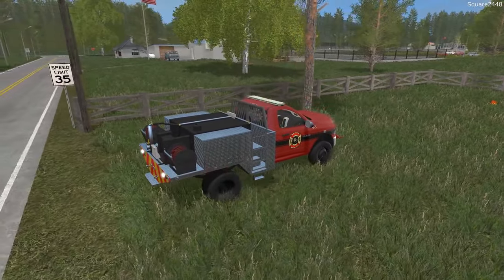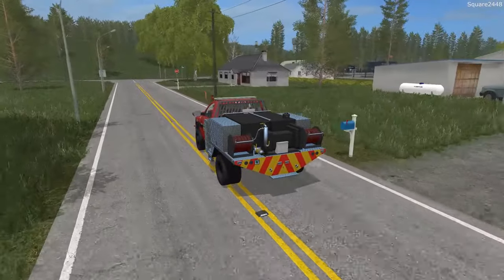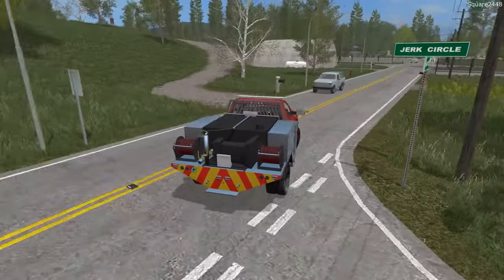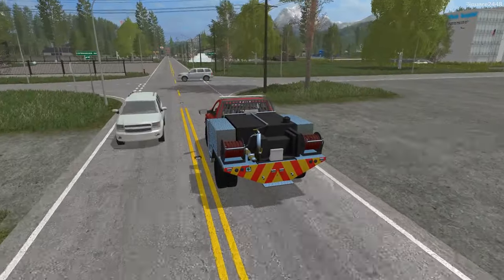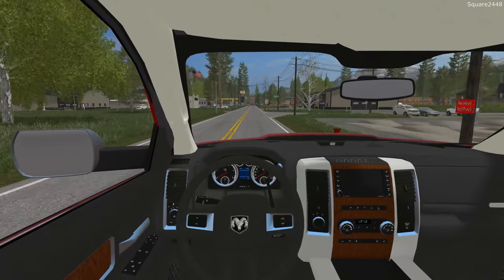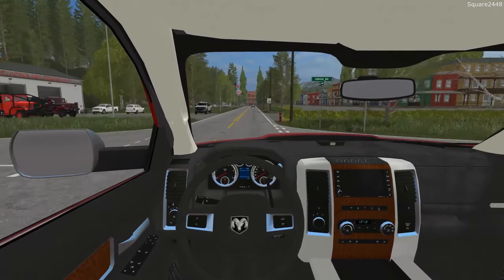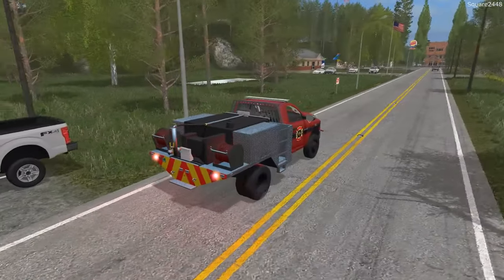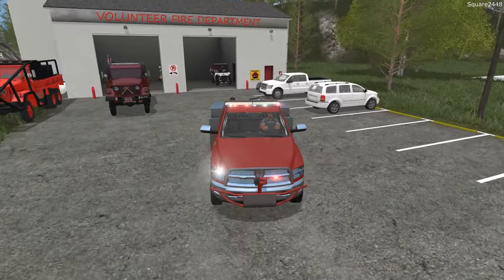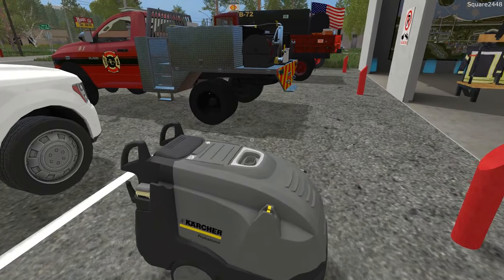Now we'll get this truck washed and then head over to the main station — that station has been pretty busy so we'll see if we can give a hand. This Ram brush truck has come in pretty handy. It's pretty maneuverable for not being that big of a fire vehicle, and it's pretty quick to get to calls. If you haven't already, I recommend you go over to Instagram and give me a follow at square2448 — I post some pretty cool daily pictures and updates.